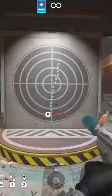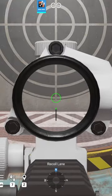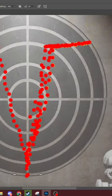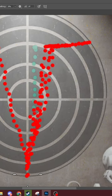I shot a bunch of assault rifles in Rainbow Six Siege at a wall from 8 meters away with the suppressor and foregrip, and then I took screenshots of all of the recoil patterns, went into Photoshop, and put a dot over each shot placement.